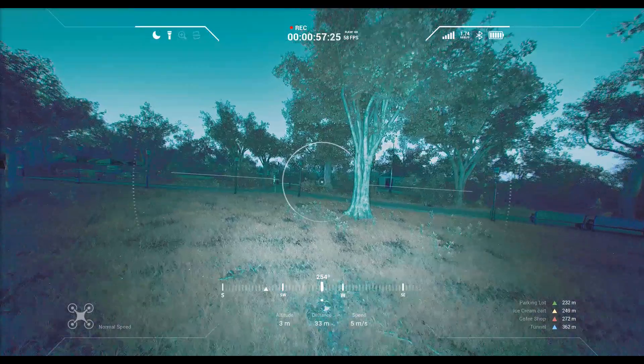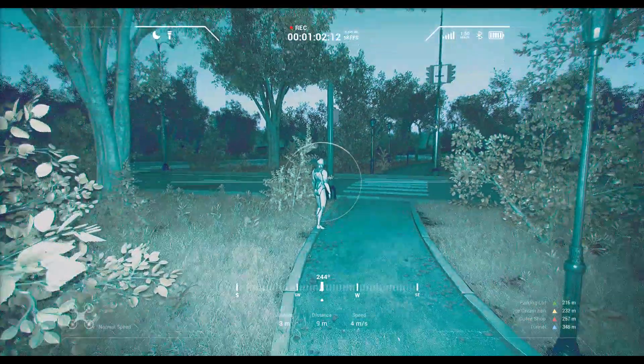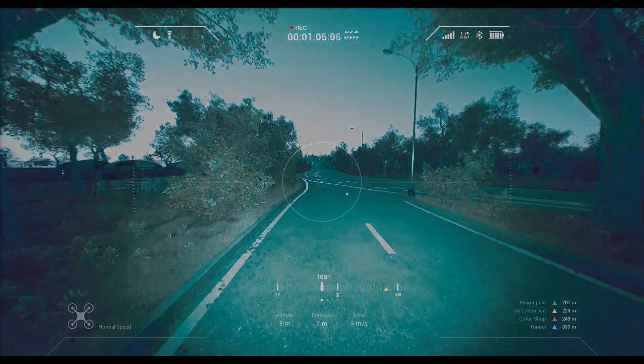The flashlights, night vision, camera zoom, or any other visual effect included with the realistic drone can all be used simultaneously, and their respective icon activates on the screen's top left corner.